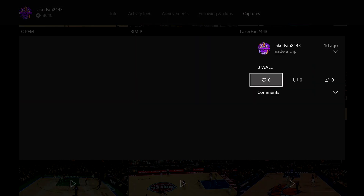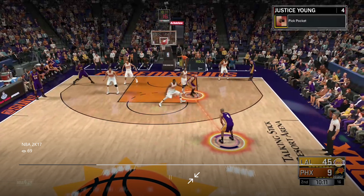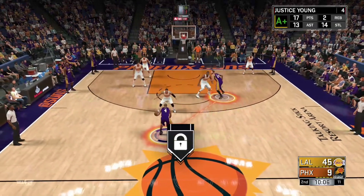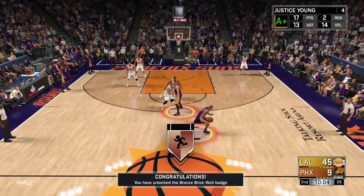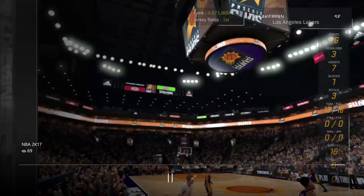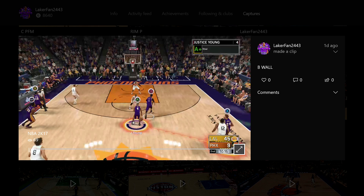Bruiser — the number for Bruiser is 150 screens, and Hall of Fame is 600. Just keep spamming the LB and X, which is my position, but whatever button your guy happens to be.